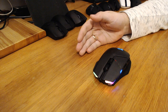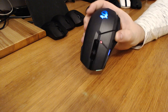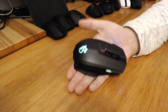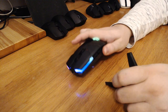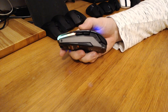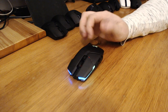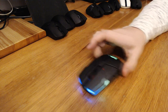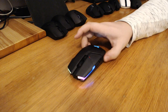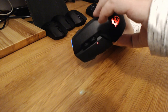Next up we have the MSI Clutch GM70 — it is a weird mouse. It's extremely large and heavy, really really heavy, and it is also highly modular. These wings on the sides come off, revealing a metal frame — this is easily the heaviest mouse I have ever used. Lots of RGB and it looks nice. But that's not all that comes off — you also have the backplate.